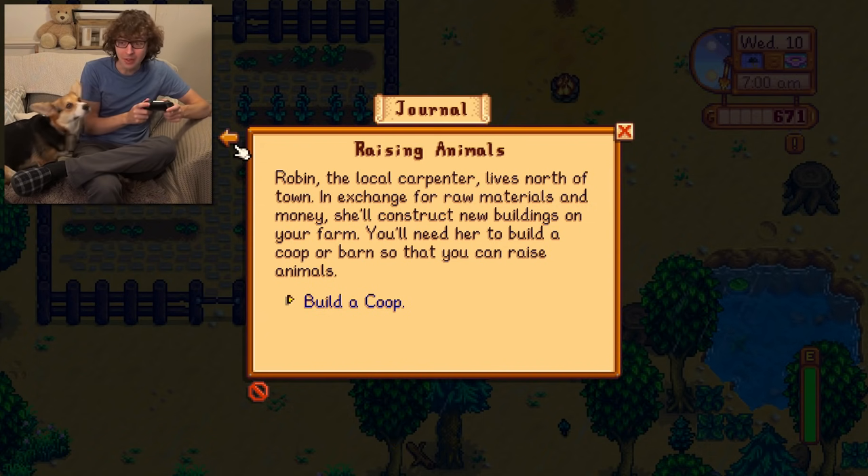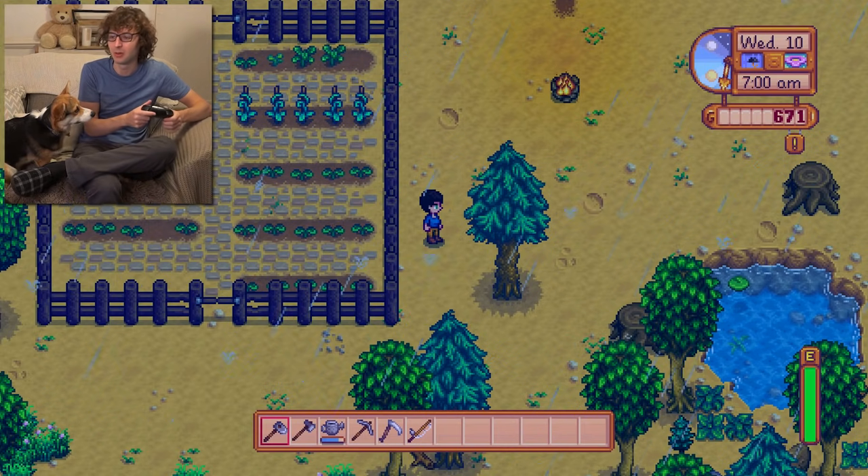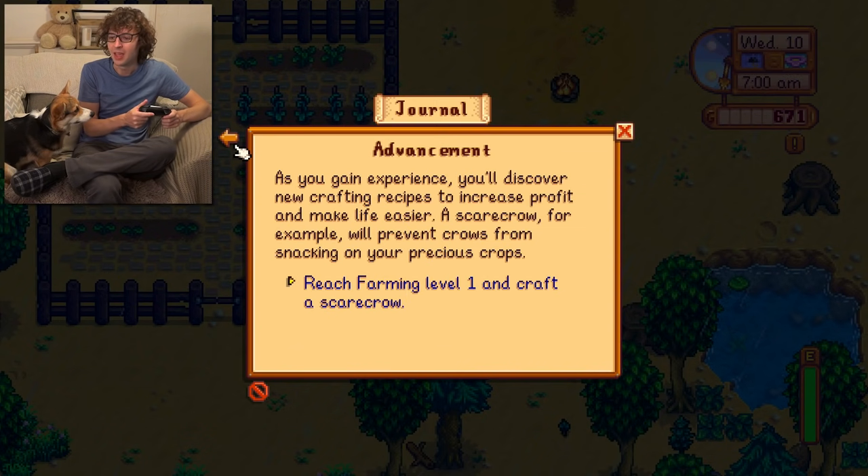I need to build a coop. Robin, the local carpenter, lives north of the town. In exchange for raw materials and money she'll construct new buildings on your farm. You need her to build a coop or barn so you can raise animals. And I also need to reach farming level one and craft a scarecrow.